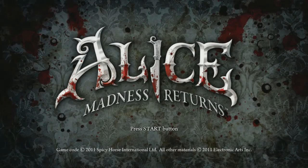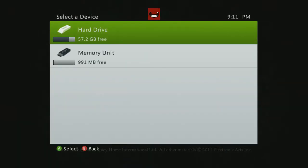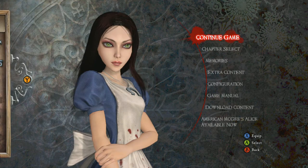Hey, what's up guys. I'm going to be showing you how to get a really easy achievement in Atlas Managed Returns. This one is called Dress Ups, and you have to equip a different domain dress — basically, you have to put on a different dress. It took me a while to figure this out.